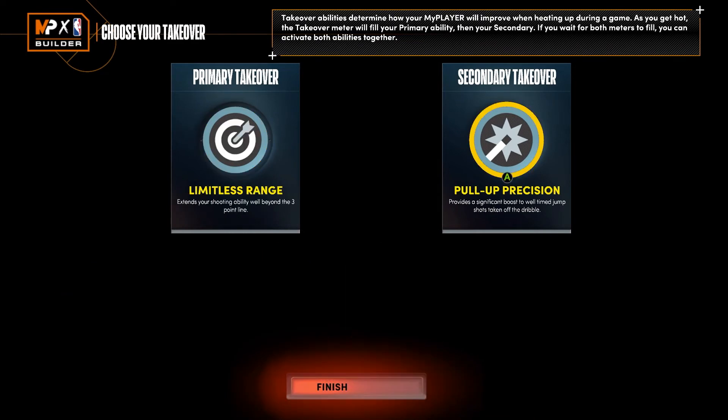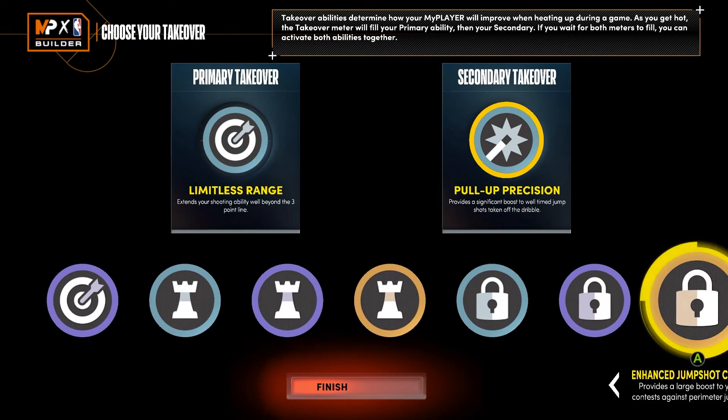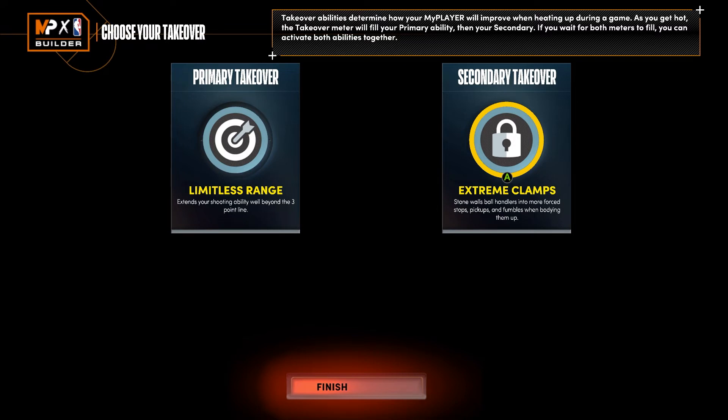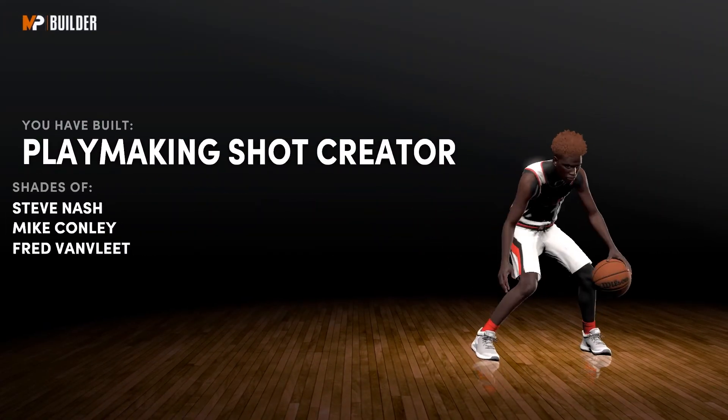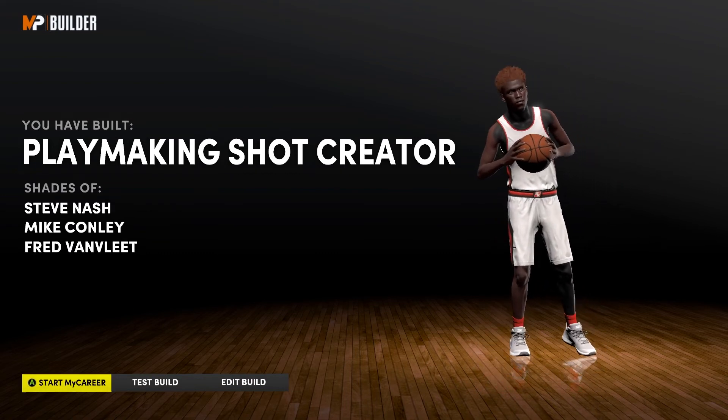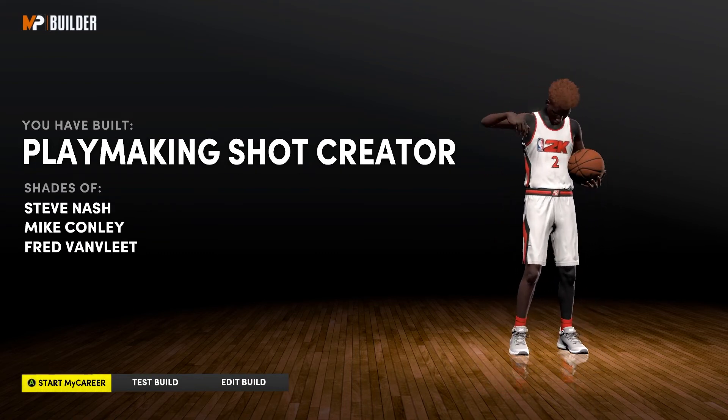For takeovers I did Limitless Range and Extreme Clamps. Don't mind that it's all black — this is how you know you're doing a glitch build. This is gonna happen sometimes and it's okay, your player will still be made. You're also gonna get a play shot takeover. That's your comp setup.